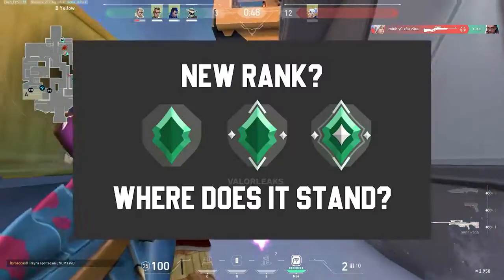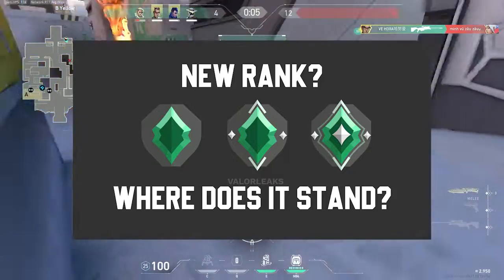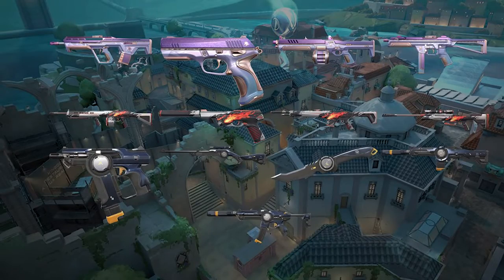The new rank is Ascendant. Ascendant is going to be the middle rank between Diamond and Immortal. The new premium skin Demon Stone is here — you can see it right now — and the new battle pass is also here.